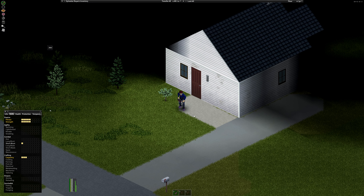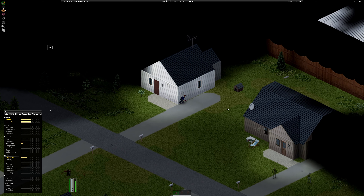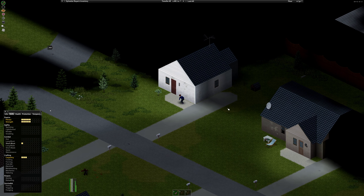You just spawned into a world as a new character — what should you do first? Kitchens, closets, and garages will have weapons you can use. In the kitchen, look for a frying pan, pot, or griddle. They aren't durable, but you can use them until you find something else.